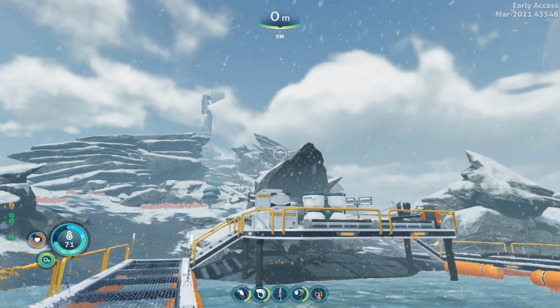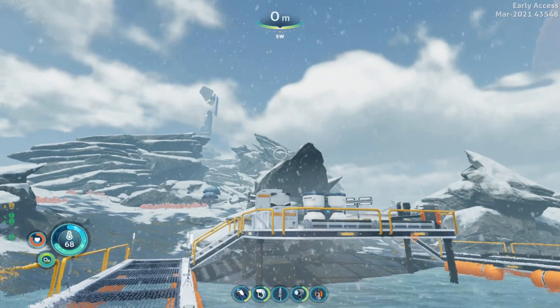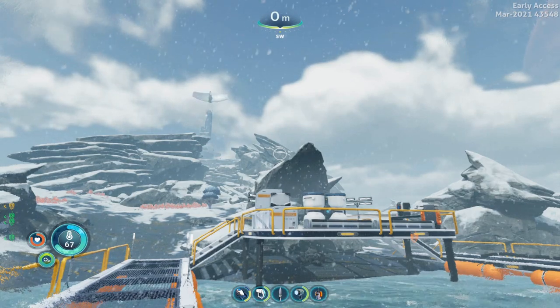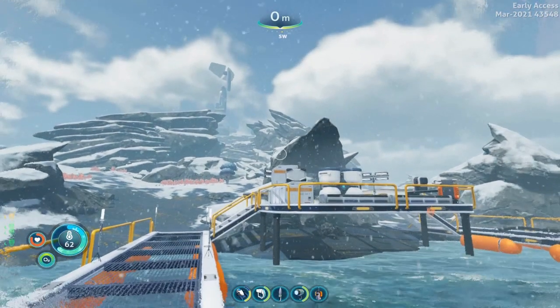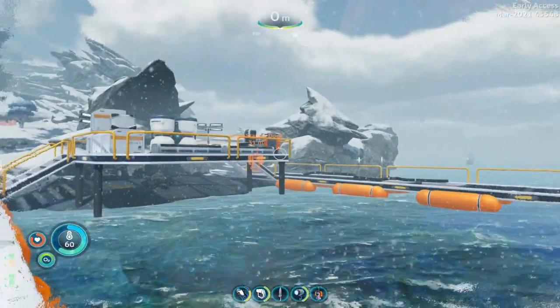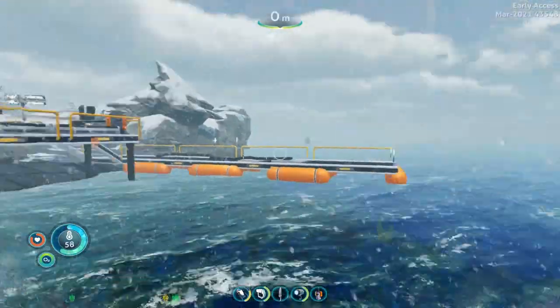What's up guys? This is Hylee in Mum, and today in Subnautica Below Zero I'm going to show you how to find the afterburner upgrade for the sea truck. We are starting here at Delta Island with the Delta Station dock beacon. It is to the south of the drop pod locations.